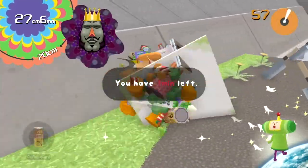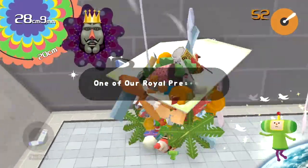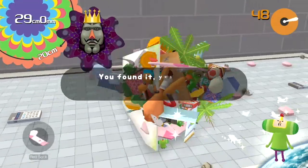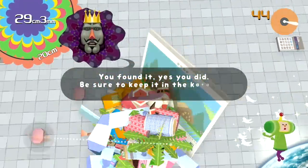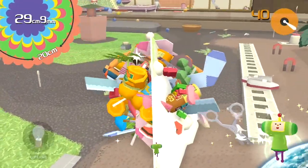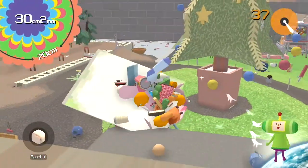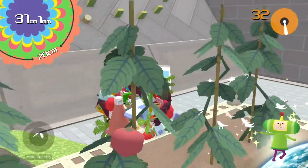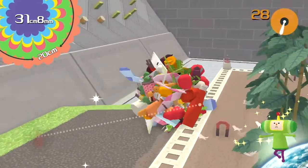Okay, we have a minute left. I collect all of these knives. One of our royal presents — I found it! I have no idea where it is. You have to keep it on your Katamari the entire time. So once you catch it, be careful not to go out and lose it, which is actually really easy to do. Let's see if we can grab all of these things in here. Why are there magnets stuck in the ground just randomly?